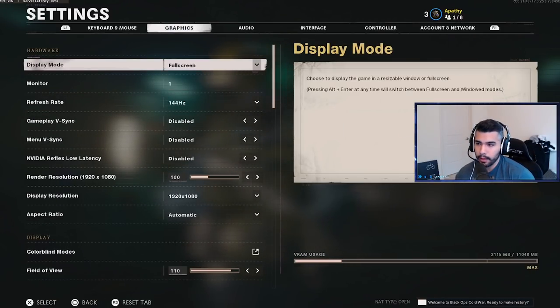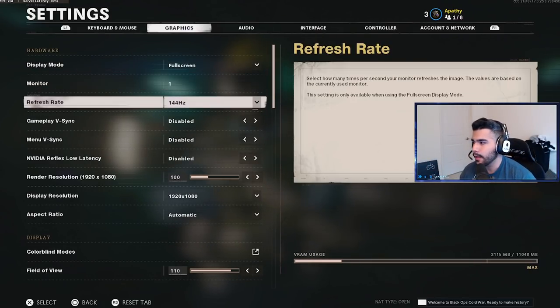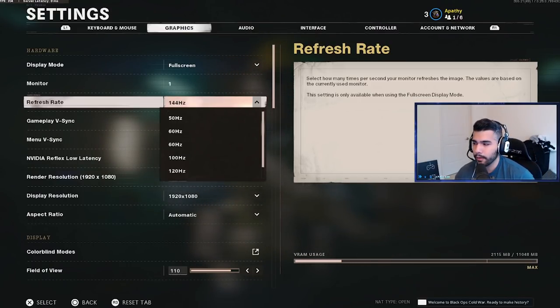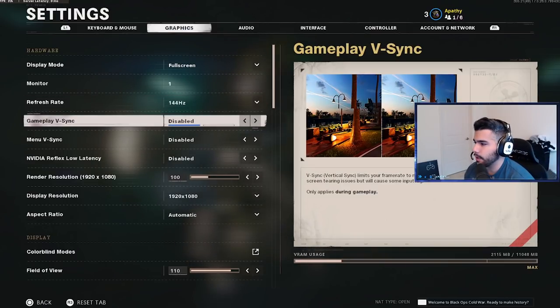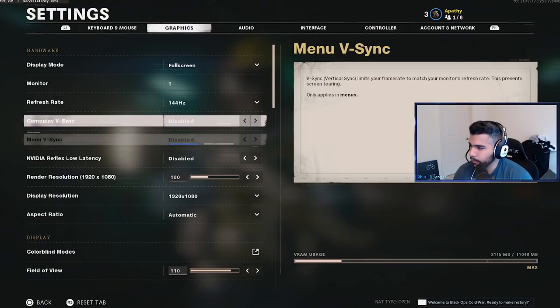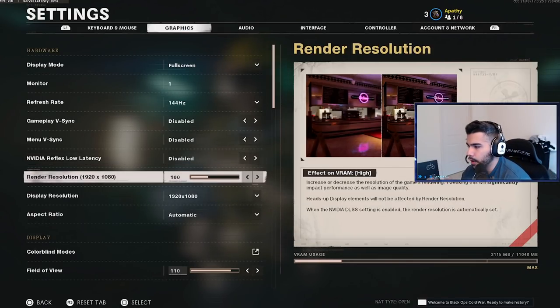For graphics, fullscreen is a must — please use fullscreen, not windowed or windowed fullscreen. Fullscreen gives you the best FPS and best quality. For refresh rate, I'm on a 144Hz monitor. Always make sure your refresh rate setting matches your monitor — sometimes it resets, so if you have a 144Hz monitor but you're playing at 60, that's a no-no.